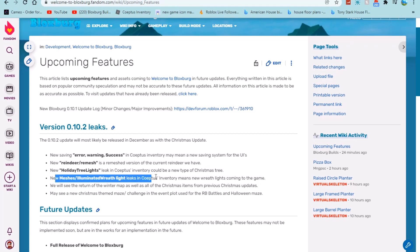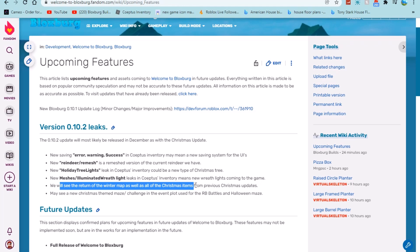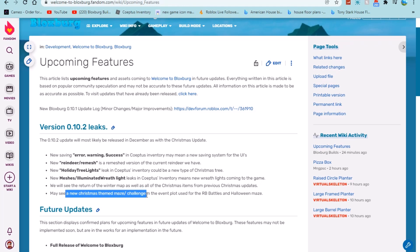We have new meshes such as illuminated wreath light leaks — increases in inventory may mean new wreath lights are coming to the game. We will see the return of the Christmas winter map as well as Christmas items from previous Christmas updates. There may also be a new Christmas-themed maze challenge event, similar to the army battles maze and Halloween maze. That's all they have on the wiki fandom so far.